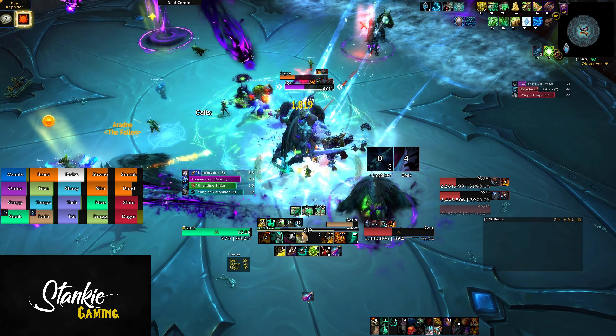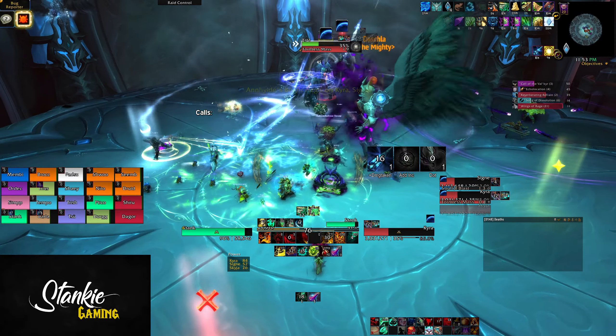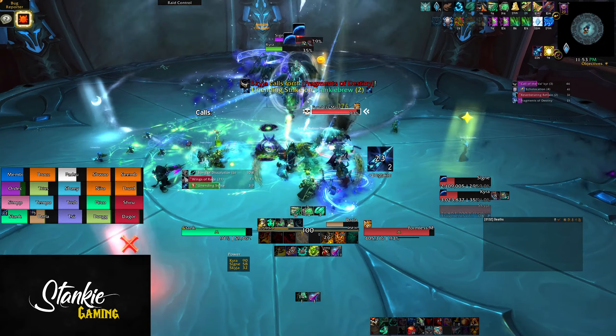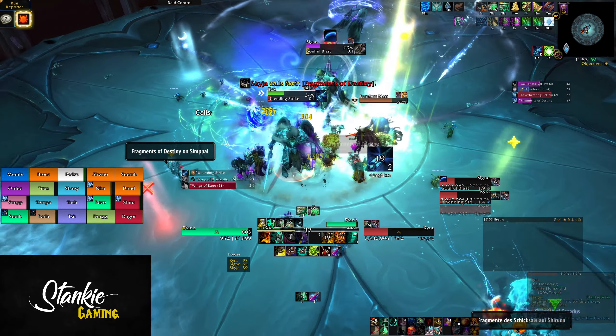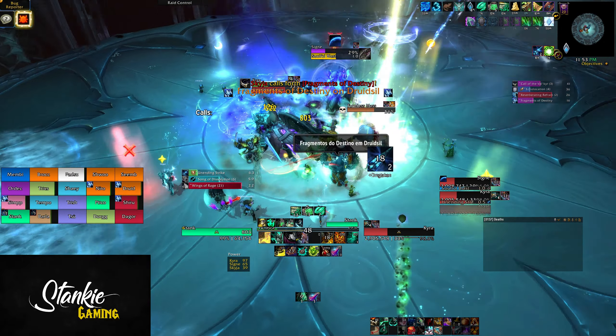Like having the fragment jump to the wrong targets — not only will this drain healer mana due to more dispels and a higher healing requirement, but you also lose a lot of DPS by having 2 free players effectively AFKing while waiting for the debuffs to get cleared. Most likely you'll have the 4 fragmented players run out, dispel one, that player runs back, dispel the next one, and so on until the shard spawns.